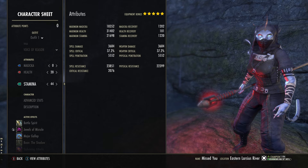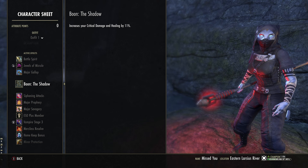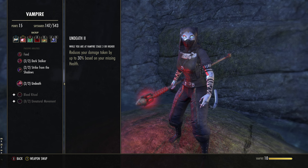For attributes, you could go 54 points in stamina and 10 in health — though I felt like this was a little too much health for me. If you are going more into mag, obviously put 54 or 44 into mag and the rest into health. For food, we run Jewel of the Mistral — same purple food, perfectly fine. For Mundus, we run The Shadow, because especially on this build we have really high crit. It increases our critical damage and critical healing by 11%. And obviously we are a Stage 3 vampire — for the passives Undeath (the lower health you are, the tankier you become) and Strike from the Shadow (when you leave invisibility, you get extra weapon and spell damage for 6 seconds).